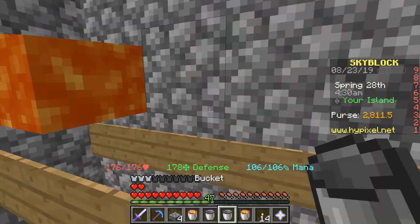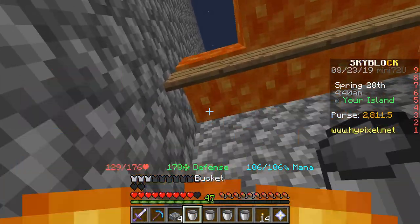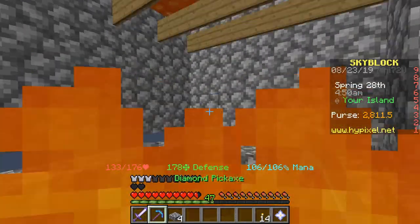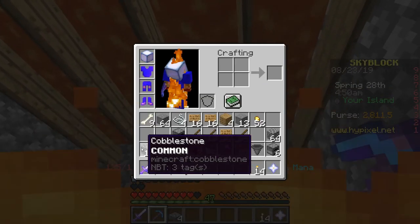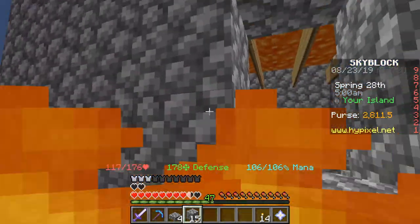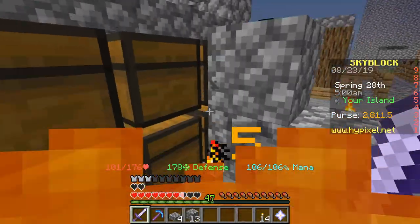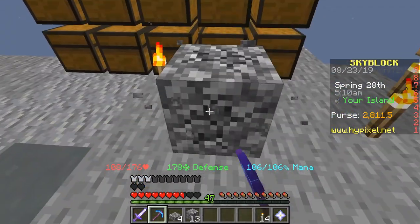Lava is going down in every corner — let's hope I don't burn. I managed to place down all the buckets and it doesn't look like the signs are burning. I'll give it a little more time to find out, but I have no idea how Java Edition signs work — I don't know if they burn or not — I'm just really hoping they don't.